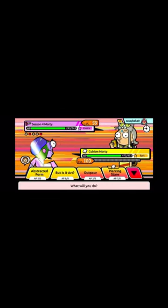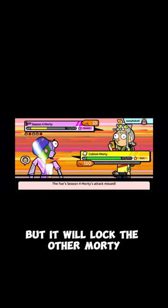To remove the pit lock, simply use a different morty in the pit. This will lock the morty you just used, but it will unlock the other mortys.